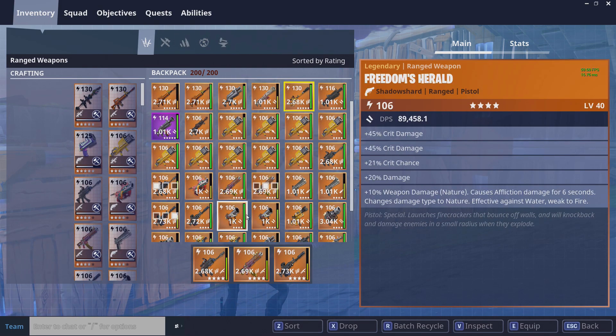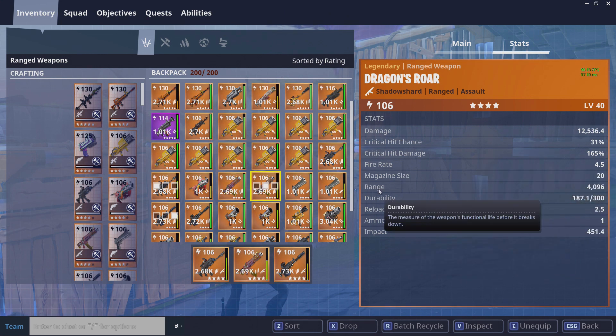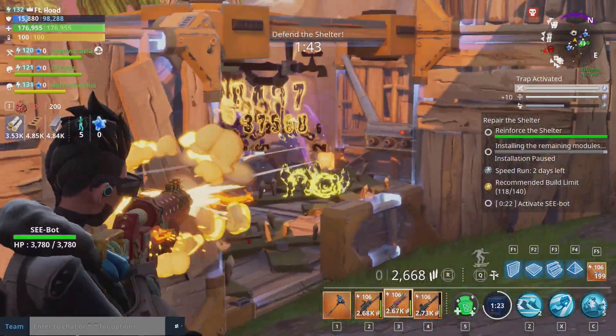First off, event llamas were changed last patch so that as long as you have at least one ticket in your inventory, you will get another llama when the patch rolls over. Simply go to your loot tab and you'll be prompted to open it just like normal.